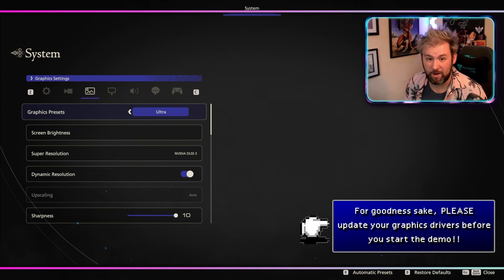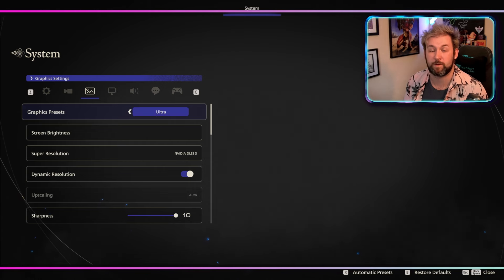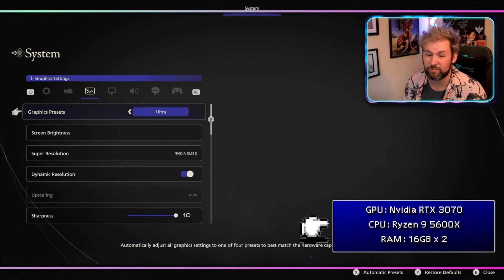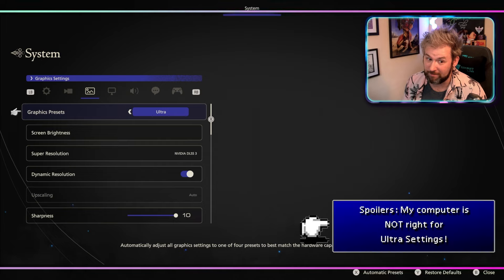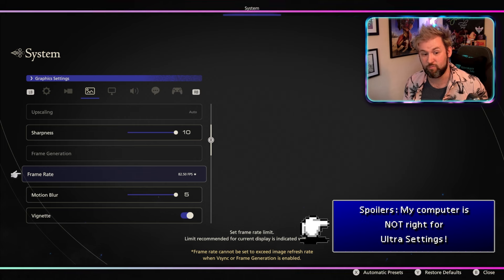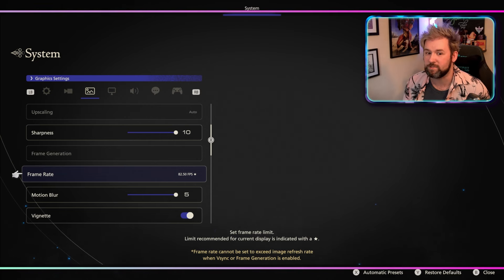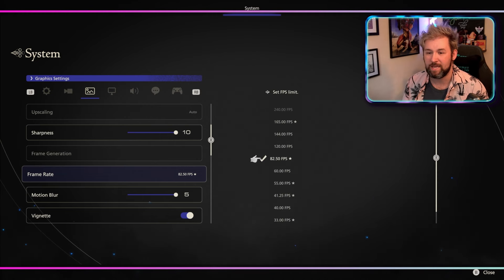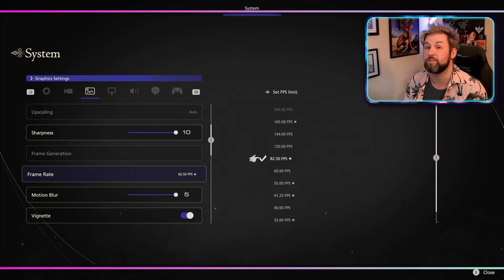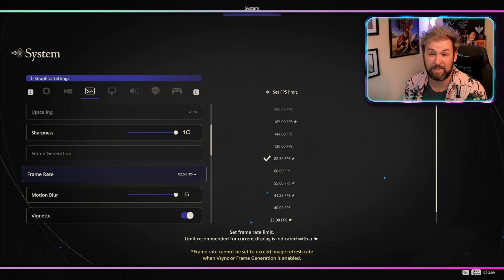Having just loaded the demo up — at least it's done that, which is a good start — the specs of my computer are in the text box below. The game has decided it should be playing on ultra settings; I'm not so sure about that. One thing that's going to be nice is the frame rate, because something that plagued the PS5 version of Final Fantasy 16 is that its frame rate wasn't the most consistent, and having consistent FPS on high-end PCs is something PC players will be really excited about.